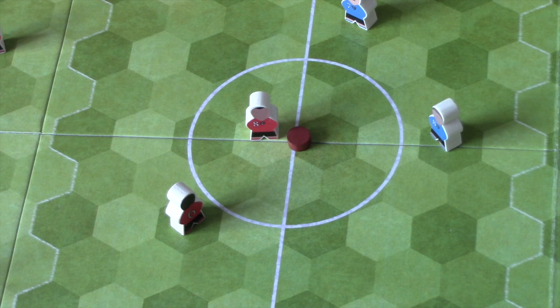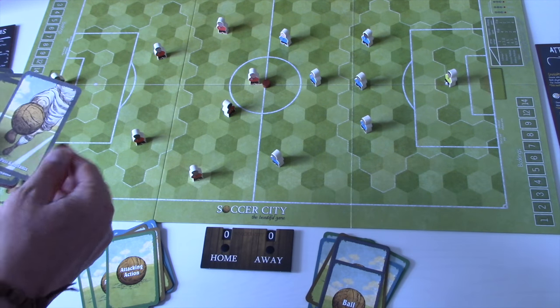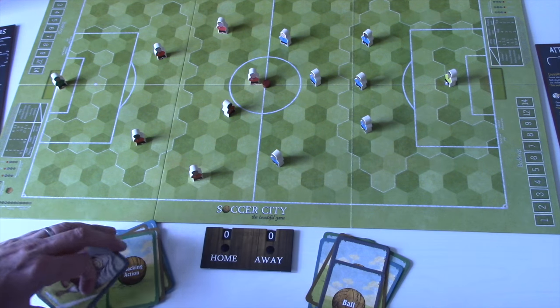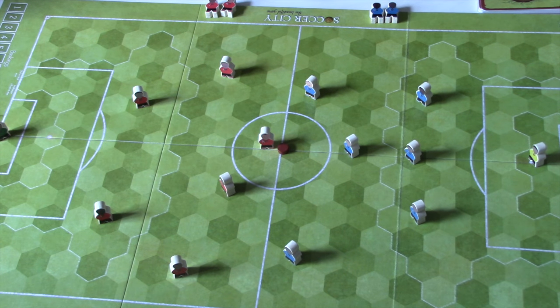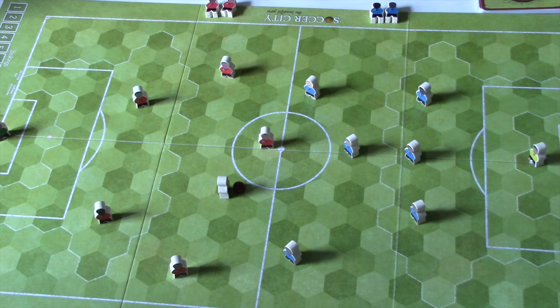To start the game we're in a set piece — a kickoff. A set piece is when we're not in open play. From a kickoff the only thing you can do is make a close pass to a teammate. Normally passes use your ball cards — long, medium, short — but a close pass doesn't need a ball card. Close passes can be intercepted by defenders, but otherwise the close pass is automatically successful. We've kicked off.